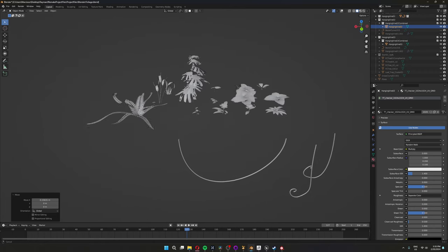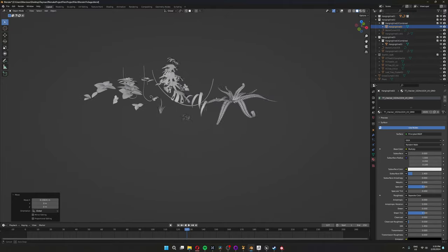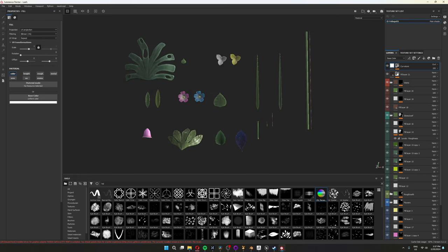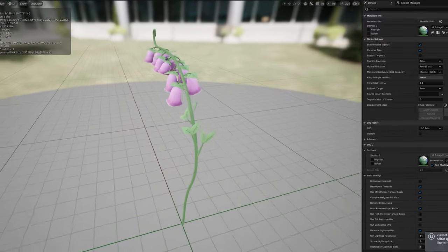I sculpted all the leaves in ZBrush and combined them into actual plants in Blender. I optimized the leaves a little bit, but not too much, because I'm going to use Nanite for the foliage as well. Then to finish it all off, I put all the leaves on one UV map and painted them all in Substance Painter.